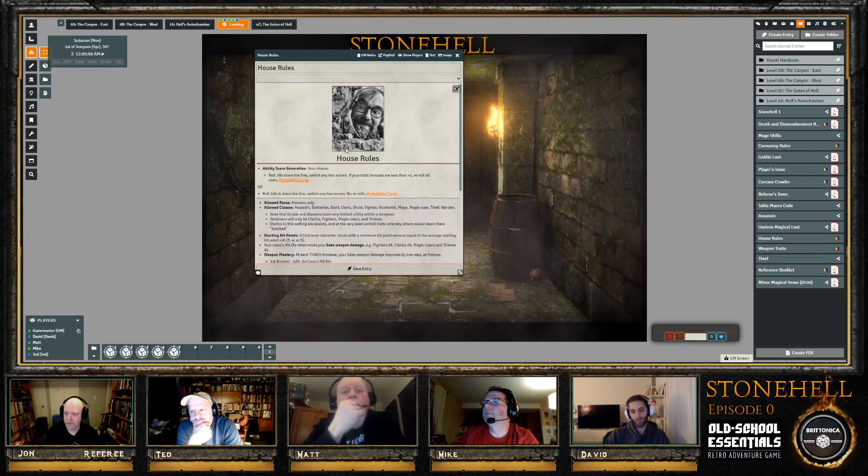Both methods include a probability curve provided to players so they can make an informed choice. Either method applies any time a character is created.